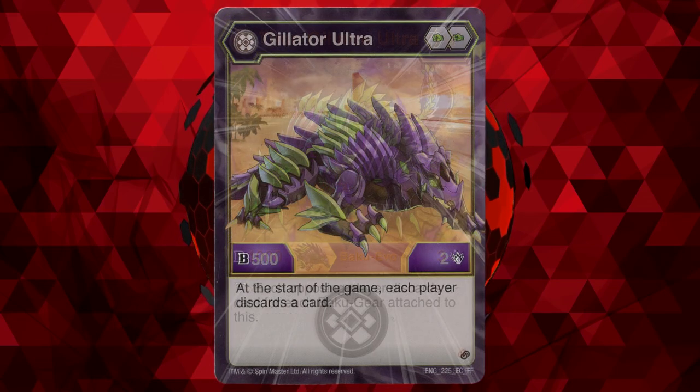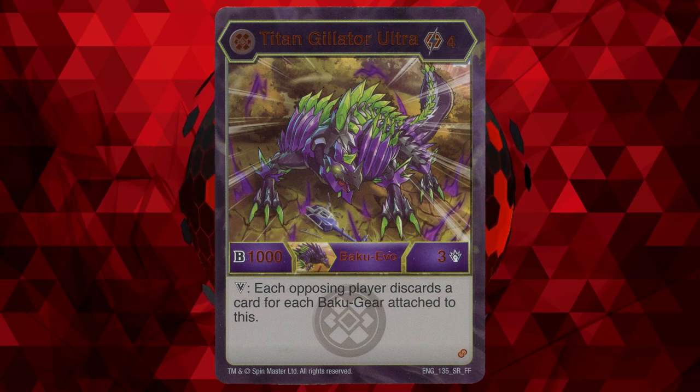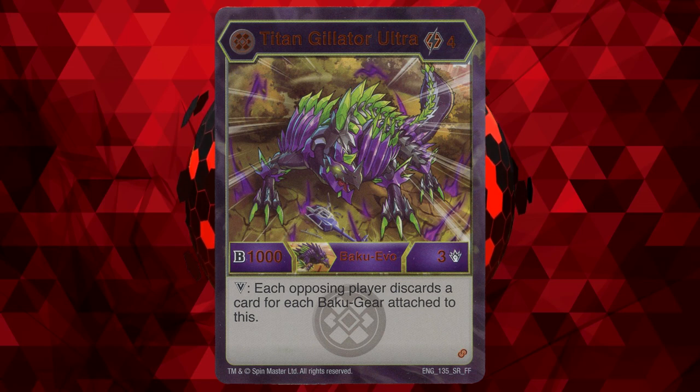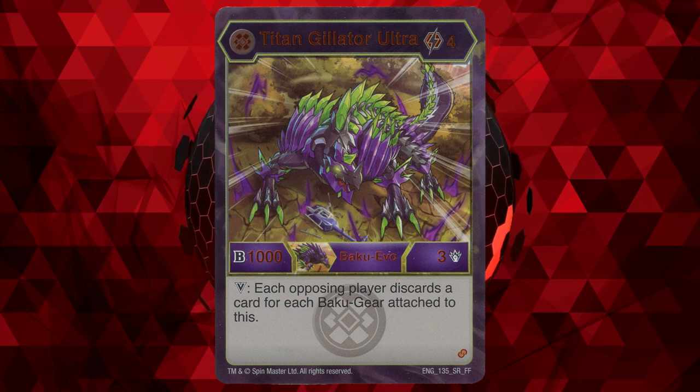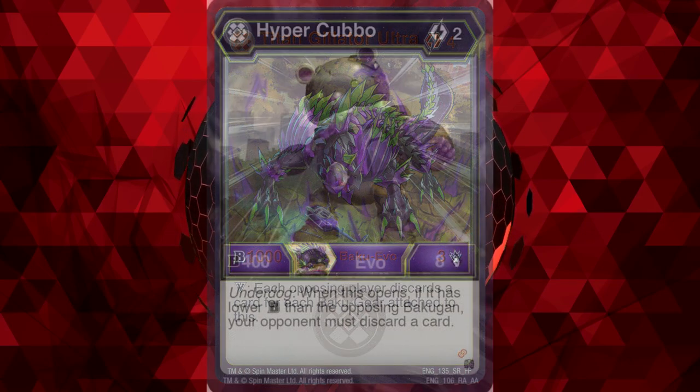Darkest Gilitar does have a 4-cost Titan evolution with a stat line of 1004, which is something we would have seen back in year 1, so its stats are nothing special. It does have a victor ability where the opposing player must discard a card for each Bakugir attached to it when the opponent loses a brawl against it. However, that's like 1, maybe 2 cards to discard — which don't get me wrong is cool — but being a victor ability, especially when this Bakugir is so mediocre, doesn't really help. Just use Darkest Kobo.